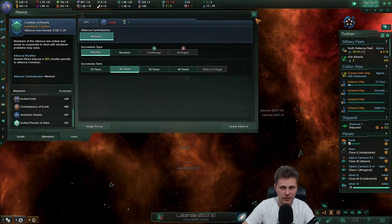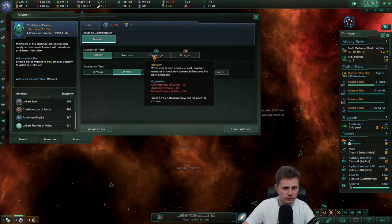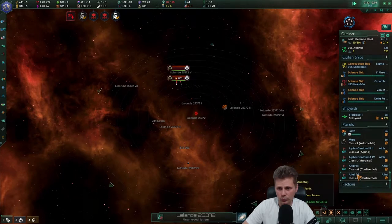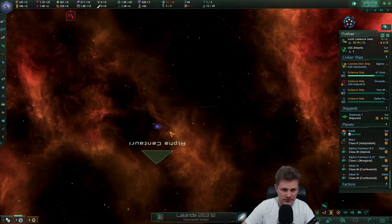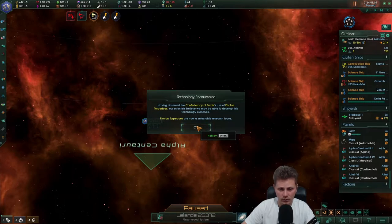No other laws in here, hopefully we'll get. With level one we'll get more laws. We got a few more colonies done. Come on, we can see the light over here - technology encountered. The Confederacy of Sherlock is using photon torpedoes.